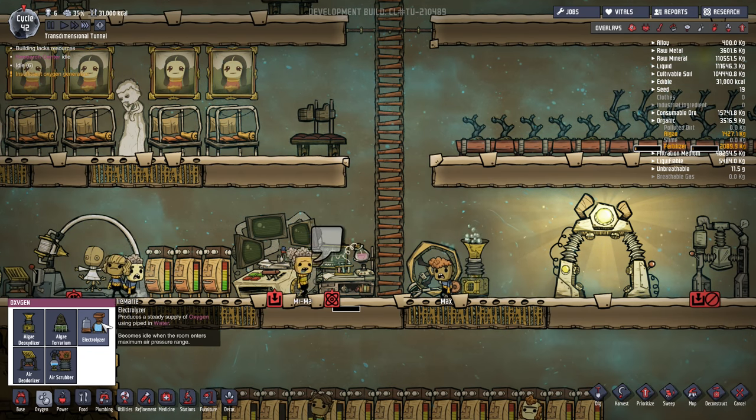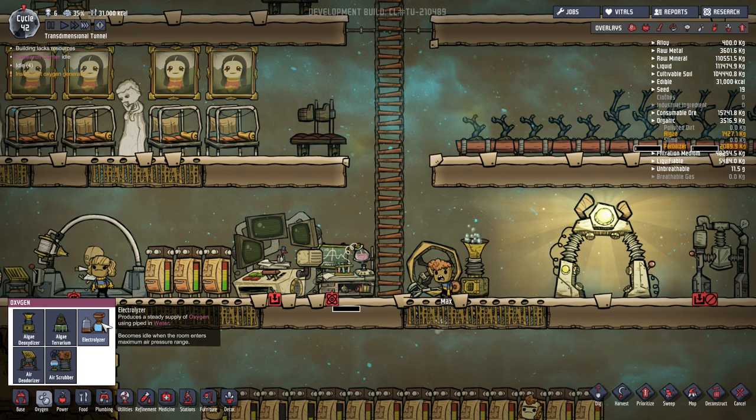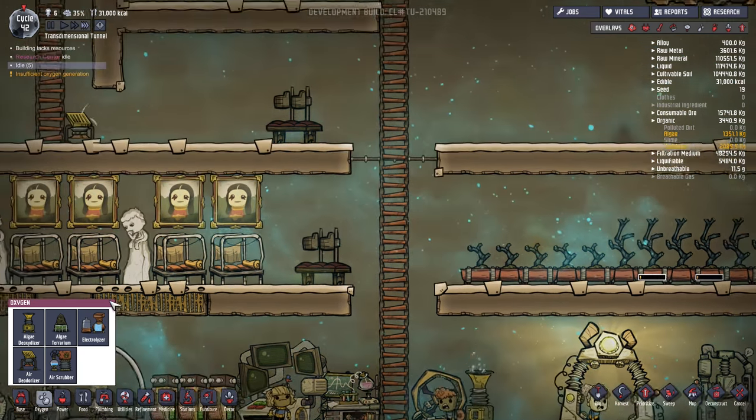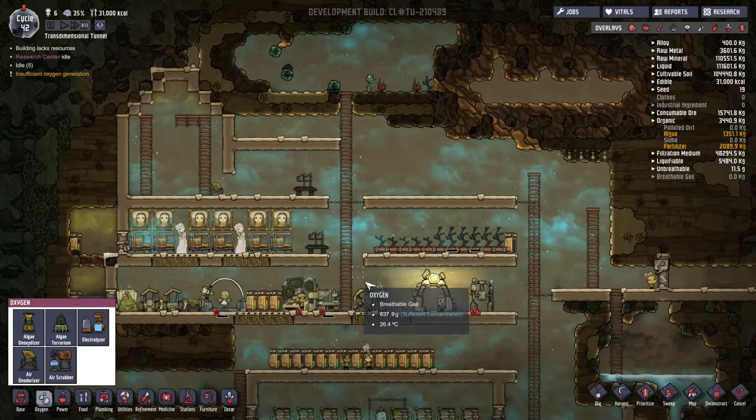What does become a challenge though is the hydrogen. You have to ensure that you manage that effectively. If you place the Electrolyzers all around your base you'll start to build up hydrogen in areas that you don't want it to be and your duplicants will ultimately have a very difficult time breathing.